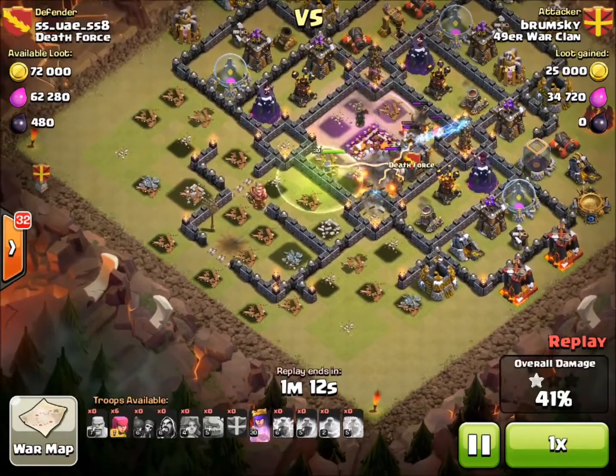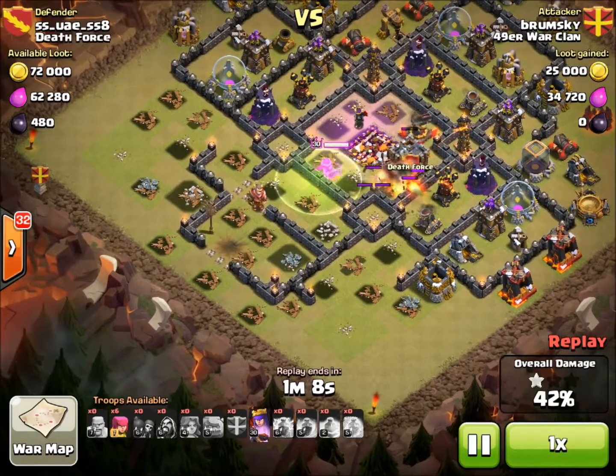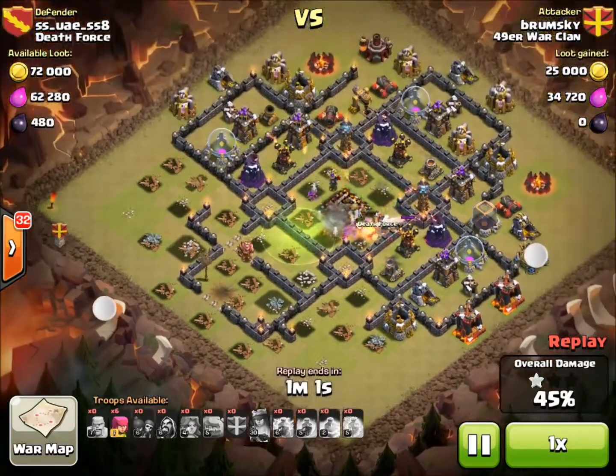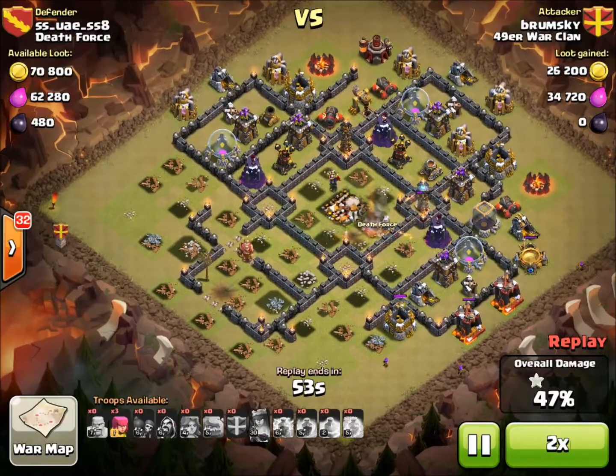You can see the Town Hall is destroyed, and the square we came in on, and the center compartment is destroyed. But it's really hard to get the 50% on this base design, so make sure you bring a few extra archers. I didn't have my Barbarian King in this attack, and that probably would have made some difference, but always bring a few extra archers just to pick off the outer buildings.